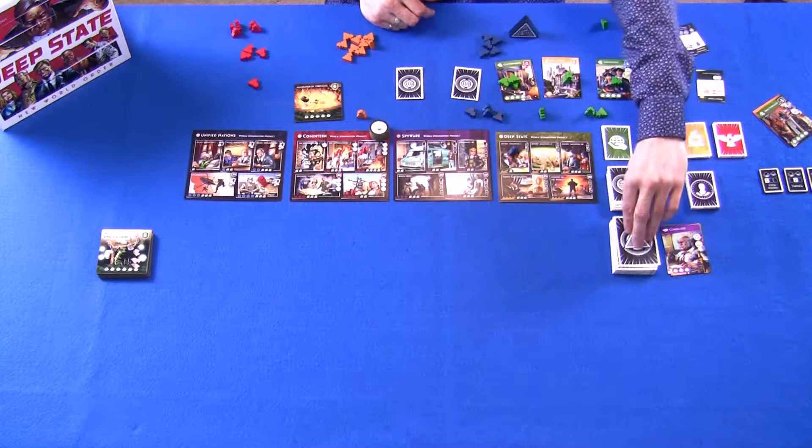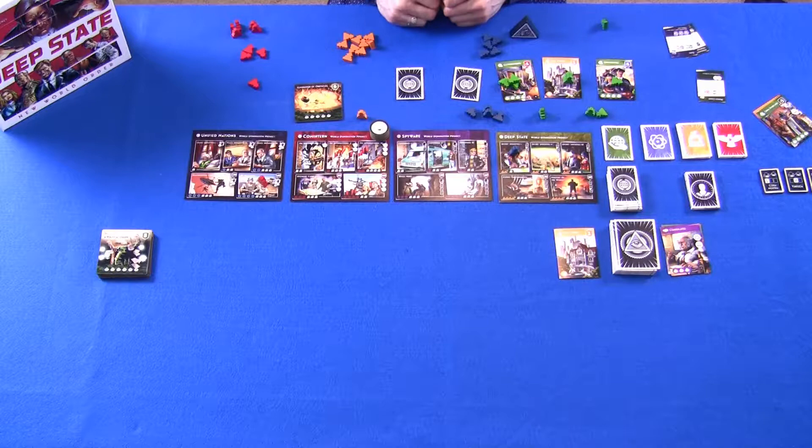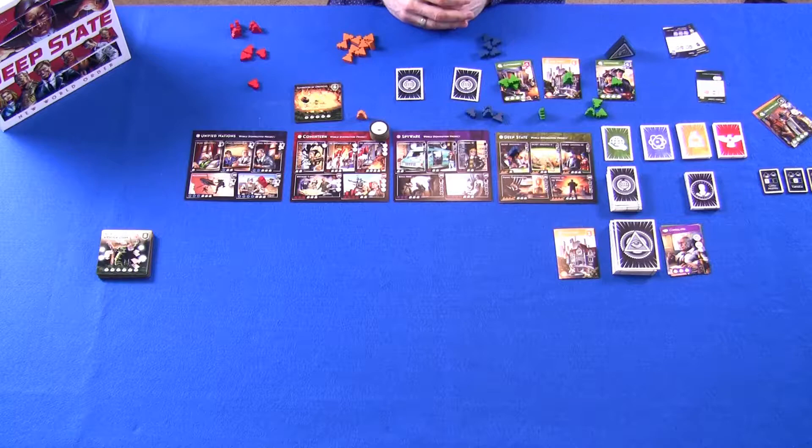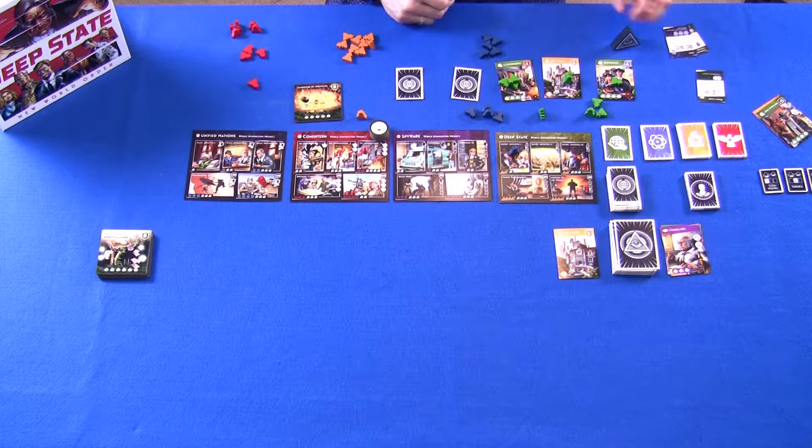After the treaty phase, start another round by filling up the infiltration zone with eight or nine cards based on player count. Advance the supervisor to the next player, who gets their two agents, and continue playing until the game ends. Note: if you don't have any agents in your reserves, you won't receive extra agents — you're limited to the 10 agents that come with the game for each player.